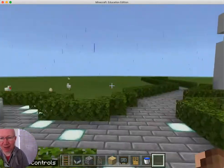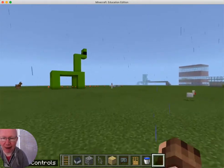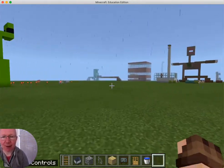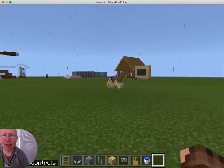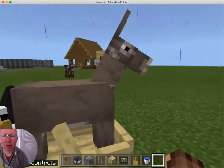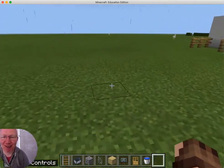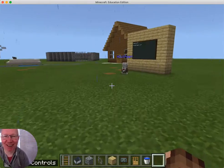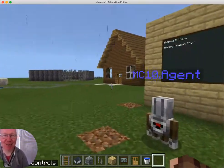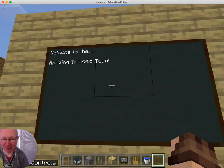I just think that's absolutely great. So we're about halfway through building our amazing Triassic Town, and we look forward to sharing another video with you next week. Oh, by the way, strangely, we've got a boat complete with a horse and a duck in it in the middle. We've got all sorts of wonderful things as you look around. We'll post another video next week to let you know how we're getting on with our amazing Triassic Town. Thank you.